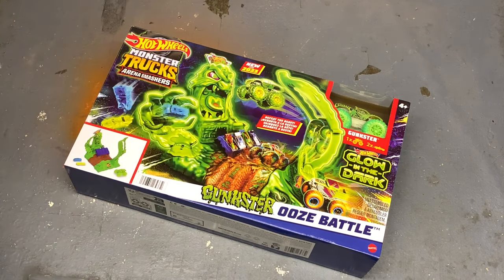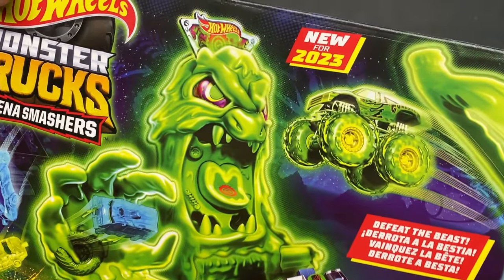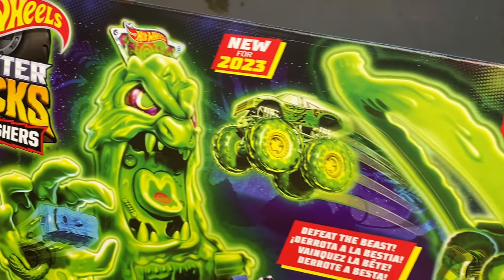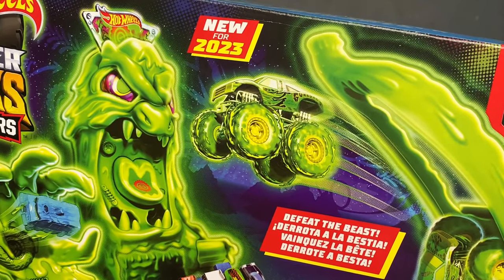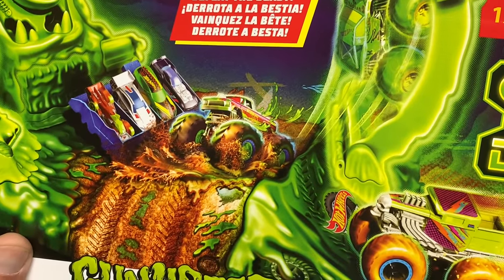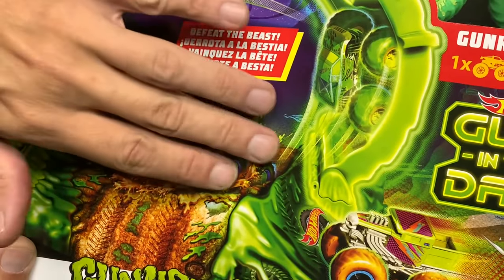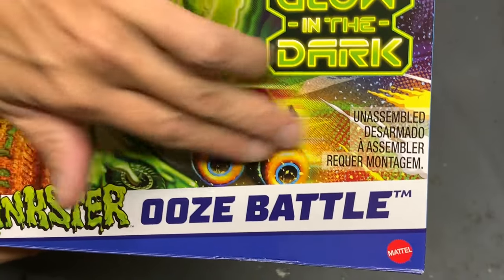Defeat the Beast — you got the Beast himself here, a large slimy looking beast. Look at Gunster just flying straight into this thing's face. We also have the Midwest Madness right there — they didn't get the tires right, but the body's there. Bone Shaker coming up here as well.